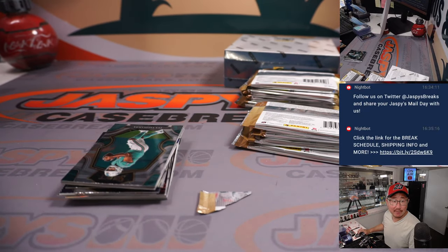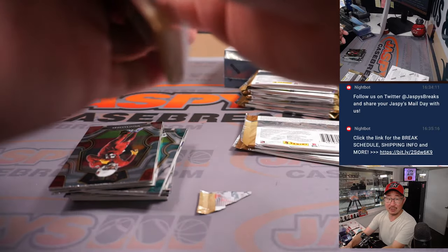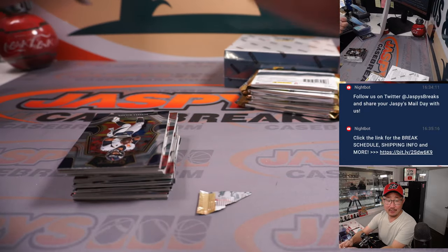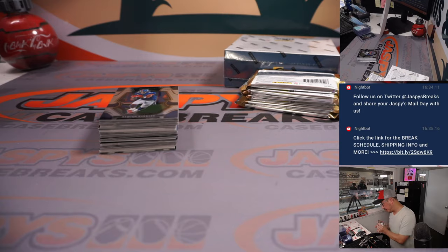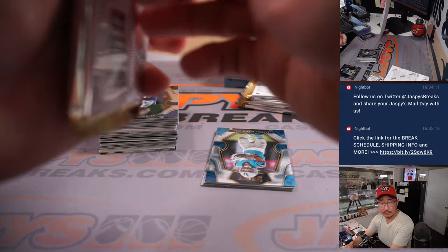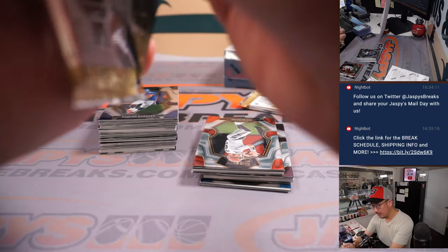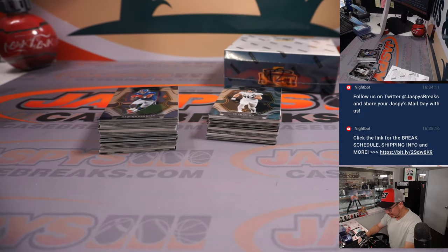We don't have any more Select Football to post after this unfortunately, but we do have plenty of football on the website. We got that Hit Parade football, Father's Day edition — a random hit break. All the full spots are gone, but you can still win your way in with the filler — win a $280 spot for $45, five winners. Spectra Football is in a 14-team random number block, halfway there, five spots left. And no filler yet for Impeccable Football — still 19 teams left. Check it out at jazbeescasebreaks.com.